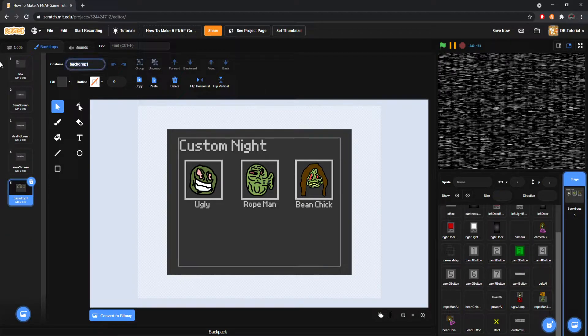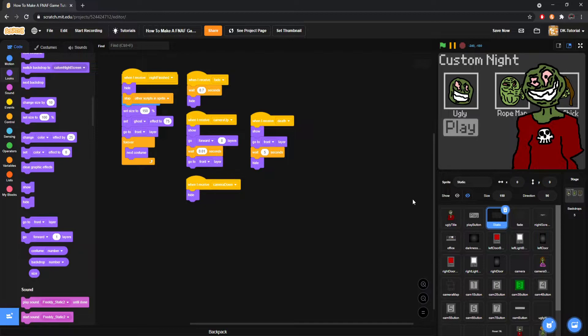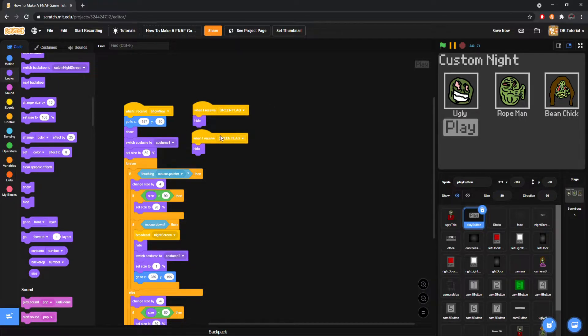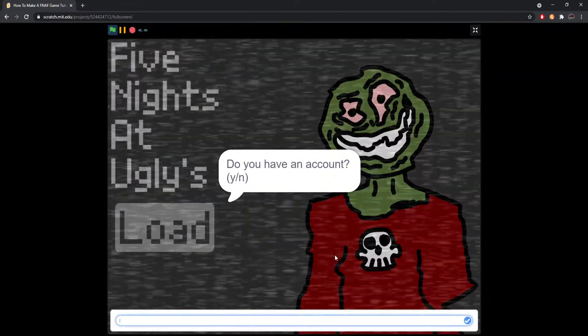Please spend time in your games — that's the biggest pointer I can give you. I'm going to name this backdrop 'Custom Night Screen'. Now we'll come to Backdrops and find 'Custom Night Screen', and have it switch to Custom Night when the custom night broadcast is received. It broadcasts Custom Night — and look at that, Ugly is standing right there. With the play button, we obviously want to make it so that when the Custom Night screen is broadcast, it hides.